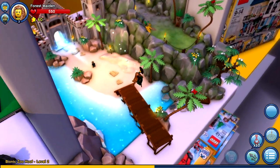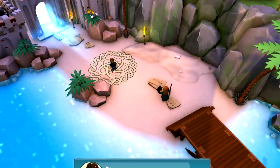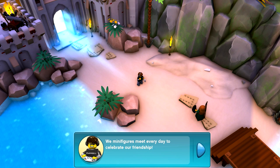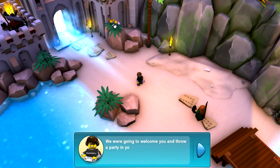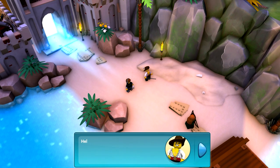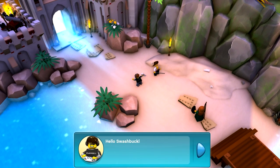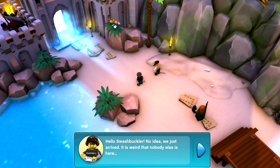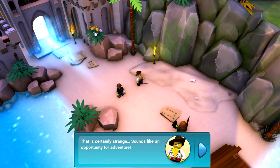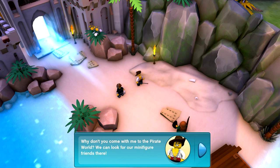I really like the game — it actually looks really good graphically. This is fun. That's the video game guy! 'I have been waiting for you. We minifigures meet every day to celebrate our friendship. We were going to welcome you and throw a party in your name, but it seems everyone else is missing.' Hello, hey video game guy — where is everybody else? It's like a pirate! 'Hello swashbuckler — no idea, we just arrived. It is weird that nobody else is here. That is certainly strange. Sounds like an opportunity for an adventure. Why don't you come with me to the pirate world — we can look for our minifigure friends there.' Yeah, let's go to the pirate world!